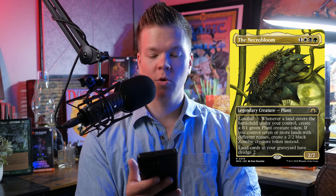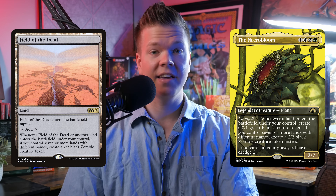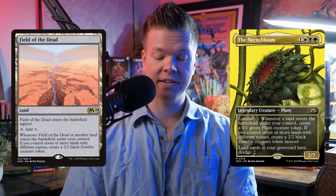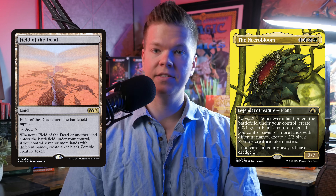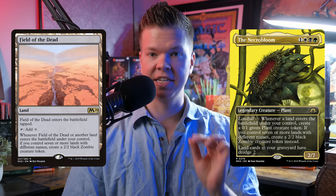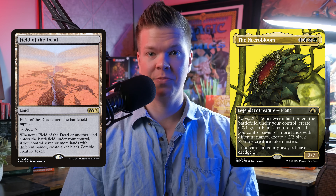And if you control seven or more lands with different names, you make a 2/2 black zombie instead. For those of you that don't already know, Field of the Dead is a card that exists and is very prolific in a lot of different commander pods. It basically has this exact same effect — if there are seven or more lands in play of different names, you make a 2/2 zombie. The Necrobloom effectively does the same thing, but it's even better because we get plants before that happens.